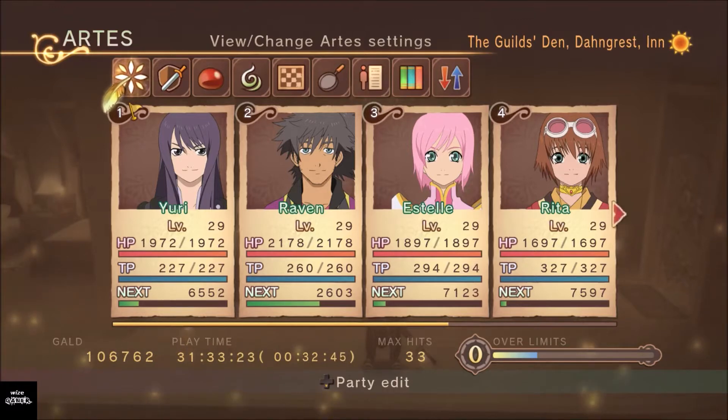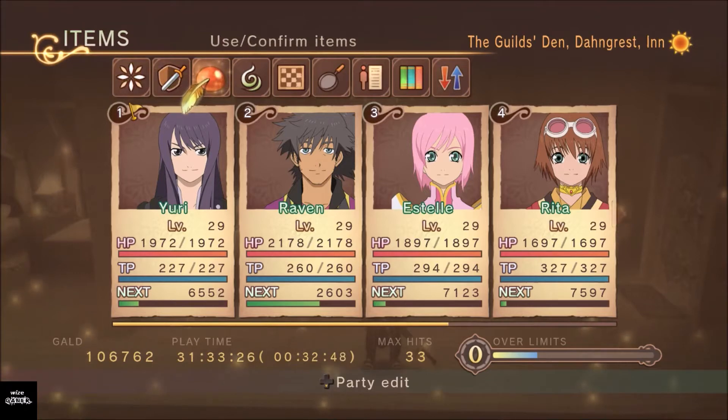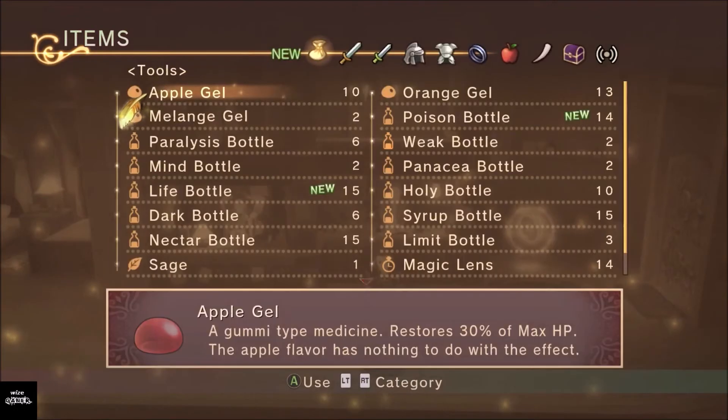This game in auto mode can also use items automatically if the AI feels they need to. The items in this game only hold 15 of each, which is not a lot if you're in a big dungeon with a boss at the end. If you play on auto and don't know how to optimize it, you can burn through items really fast — and the same with TP points. So we're going to cover how to optimize the game where you can play for a couple of hours without your items being used up.